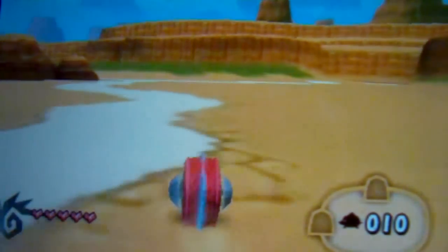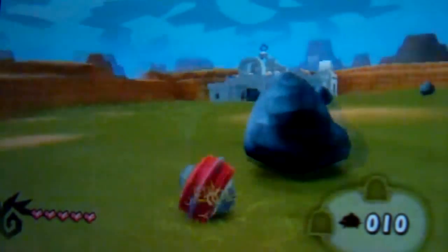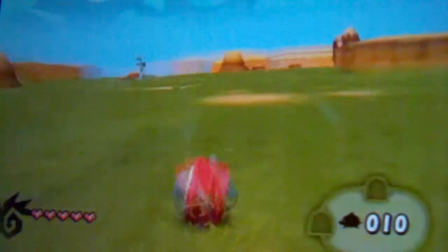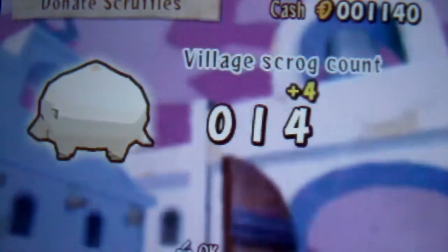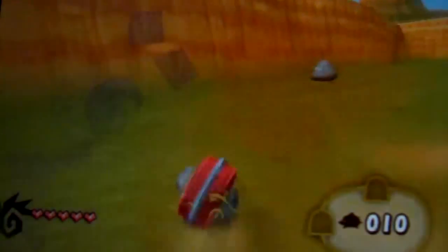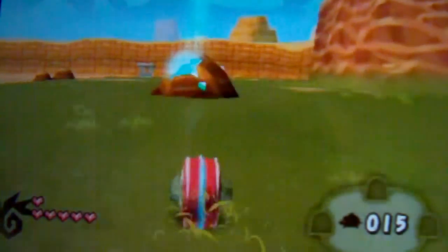Now, to a greenhorn, the desert may look all flat and dusty, but a true reindeer knows there's useful stuff to be found out among the rocks and cacti. Grab all the scruffles you can and turn them in to the village mayor to build up the herd of Scroggs. Also, breaking boulders as you roll might turn up some spare change. Then there's the mines — make sure you visit each one every day and claim all the minerals inside. You can use them to build the defense gates.